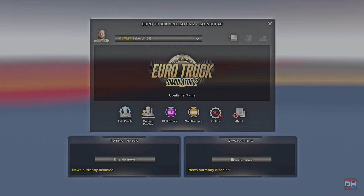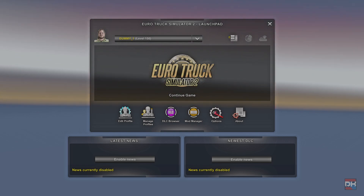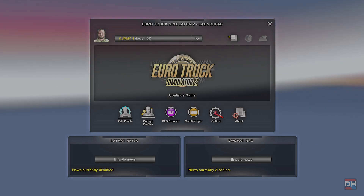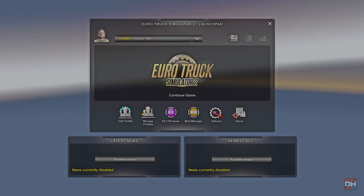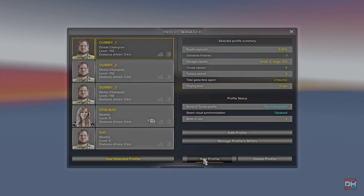Today in this video I'm going to show you how to set up a new profile for a one-to-one scale RPM map, which does require a brand new profile to be created. You're going to start the game, get into the launchpad, and click 'Manage Profiles', then select 'New Profile'.